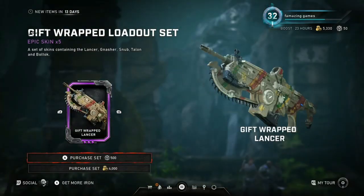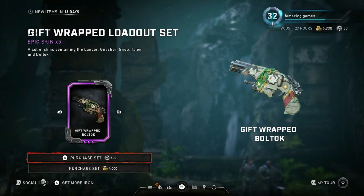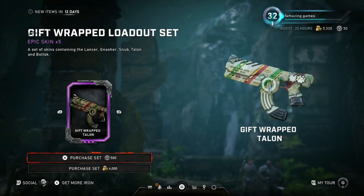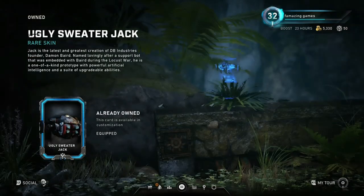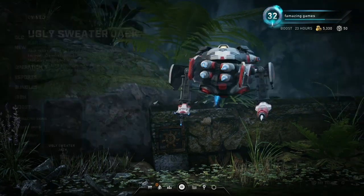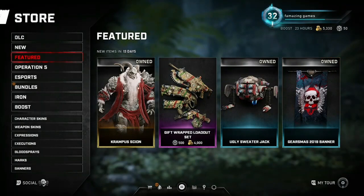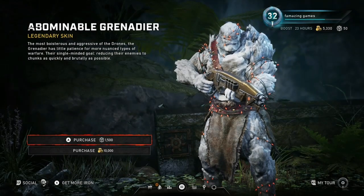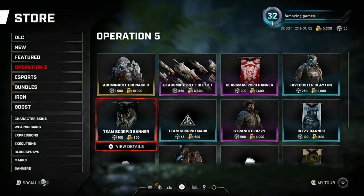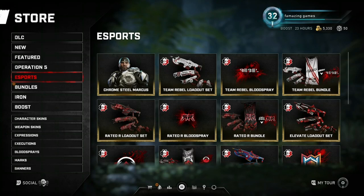We also got the Gift Wrap loadout set — only for the loadout set, it's gonna cost 500 iron and 4,000 for the gold coins. Got the Gift Wrap full loadout set back. We also got the Ugly Sweater Jack. We got the Gears Miss 2019 banner. And we got the Abominable Grenadier — 1,500 iron and 10,000 for the gold coins. Now you can buy more coins. That's a lot.